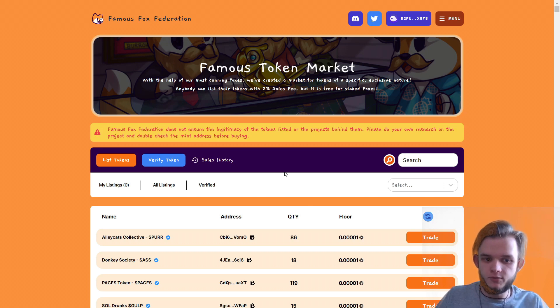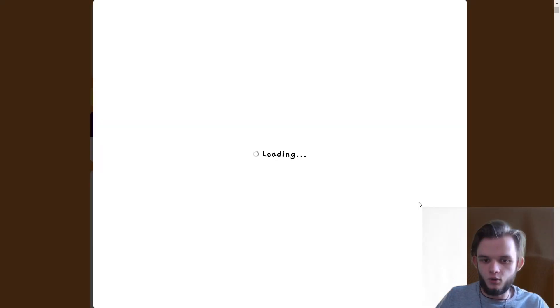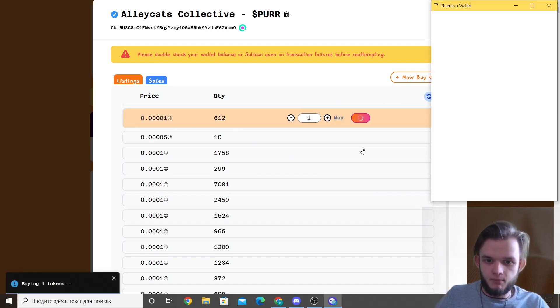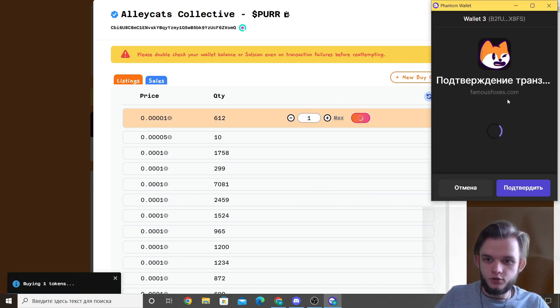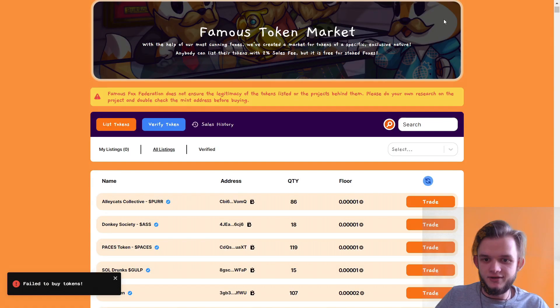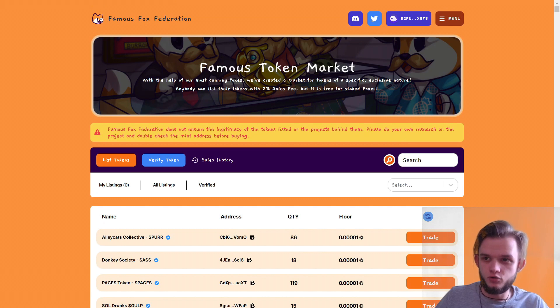So when we are on the Famous Fox Federation, how do you buy tokens? It's pretty simple. You just click on the token you need, click on trade, then click buy. A transaction window opens, you click confirm and you get your whitelist token. When you're looking for a particular token, you enter the name of the collection here. If the collection is verified on Famous Fox stock market, they usually announce it in Discord, or you can paste the address of the whitelist token directly.